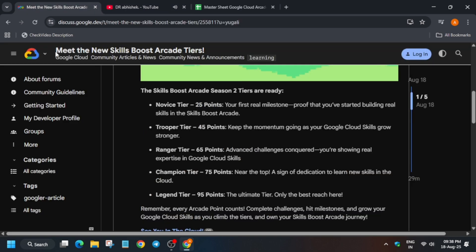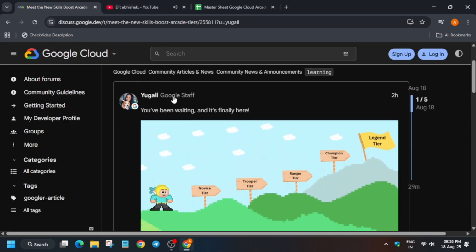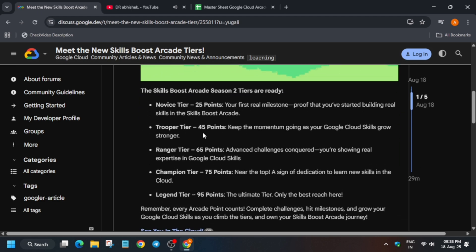Here is the milestone section, made by the official team. You can see the official post here. They have mentioned that they increased the tiers — basically by 5 points each, and the Legend tier by 10 points. The Novice tier is 25 points, Trooper is 45, Ranger is 65, Champion is 75, and Legend is 95.